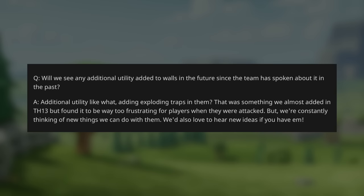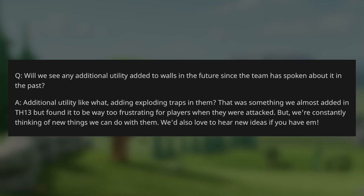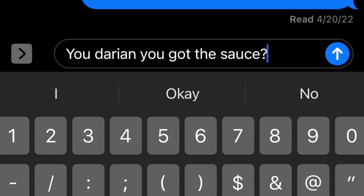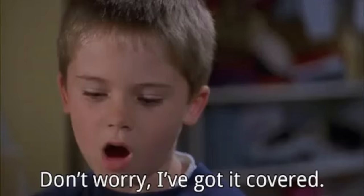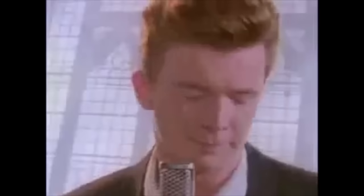Town Hall 13 Exploding Walls. I think this one is pretty cool. In an AMA a couple years back, a developer answered a question about the possibility of walls having additional utilities. He responded that during Town Hall 13 development, the walls almost had exploding traps on them, but it was ultimately decided that it was a no-go. I actually went through the effort of asking a developer for footage of it, and luckily they still had some sitting around in the dusty hard drives. Here's what they sent. Come on man, it's been a while since the last rickroll. You know I had to do it.